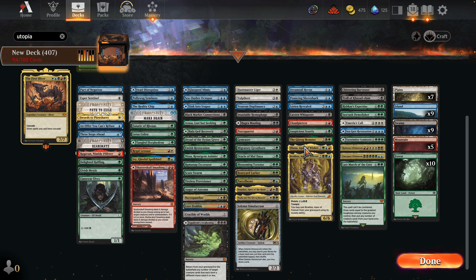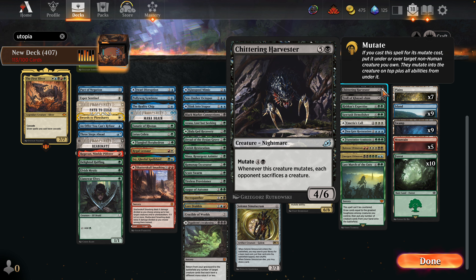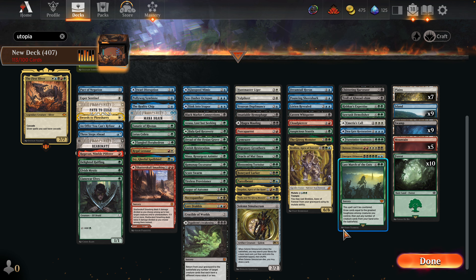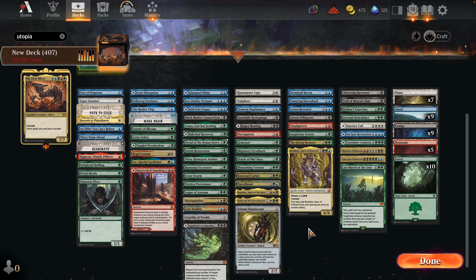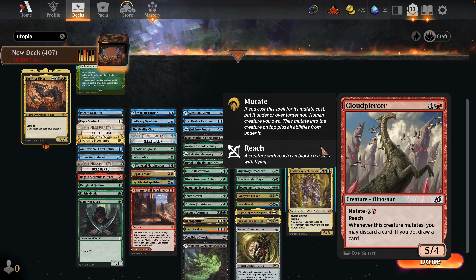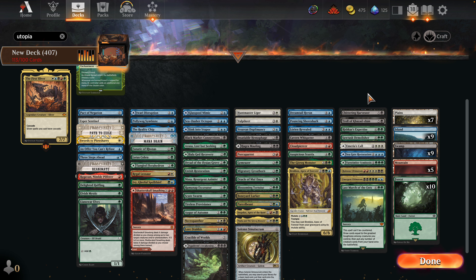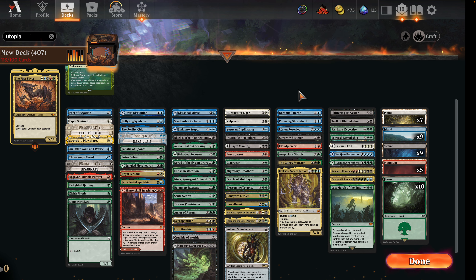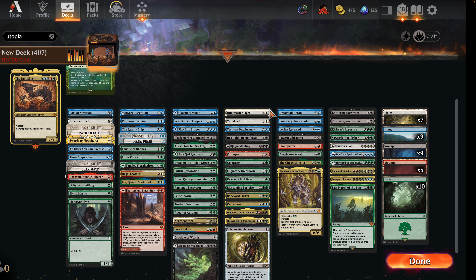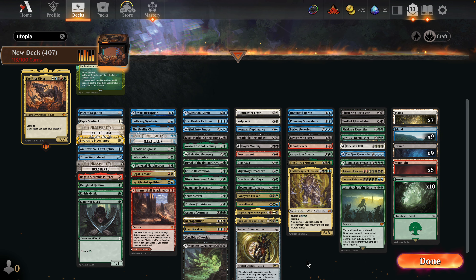Glass Pool Mimic is very good here because we can copy our Solemns and our Tortoises with it. Black Market Connection just has to go — that kind of hurts my soul, considering it can come down turn three. I'm liking all this I'm seeing here. Oracle of Mul Daya is going to be very good with our Reality Chip effects. I think what we have to do now is cut the higher-Mutate creatures — Aluna just has to go. The Harvester is pricey but has a good effect for sacrificing creatures.